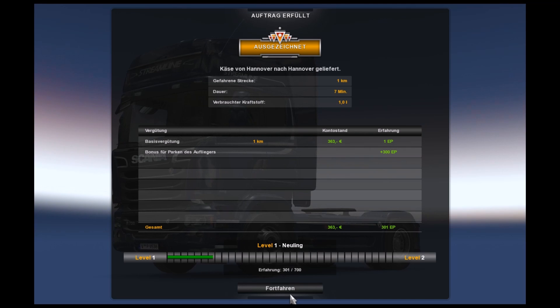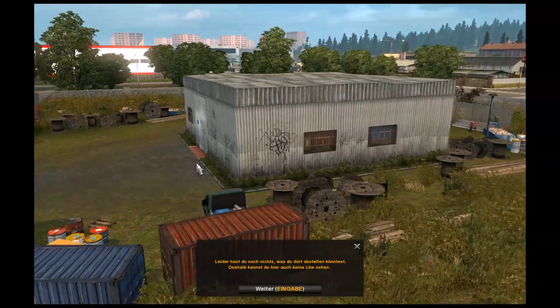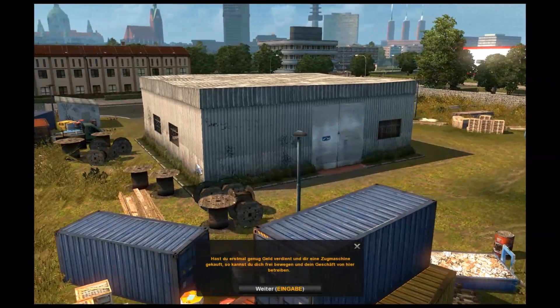Ausgezeichnet! Gefahrene Strecke: einen Kilometer, Dauer: sieben Minuten. Und wir sind in der Lauf gestiegen. Aktueller Auftrag: frei wie der Wind. Wir sehen uns dann nach einem kurzen Cut, wenn es mit der zweiten Fahrt weitergeht. Dies ist deine Firmenzentrale – eine sehr schlichte Garage, nichts Besonderes, aber immer ein Anfang. Leider hast du noch nichts, was du dort abstellen könntest, deshalb kannst du hier auch keine LKW sehen.